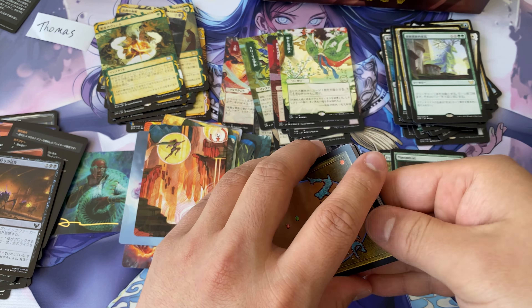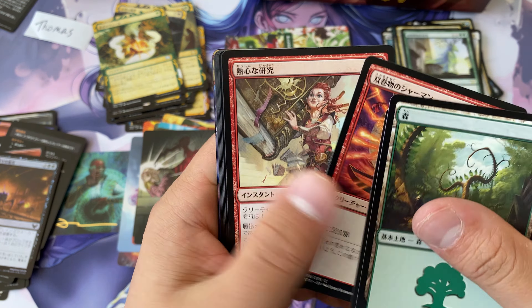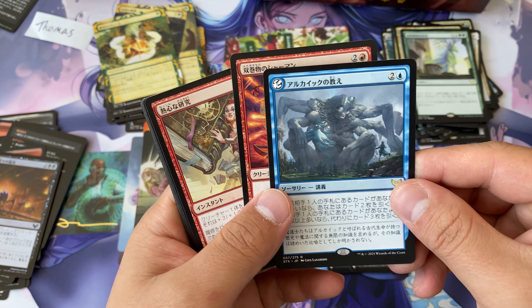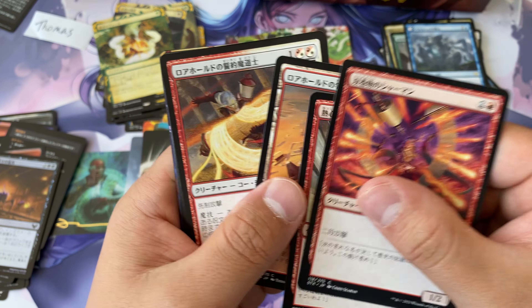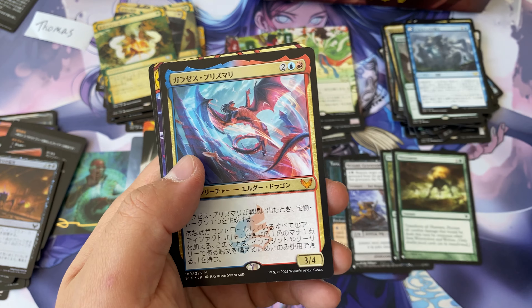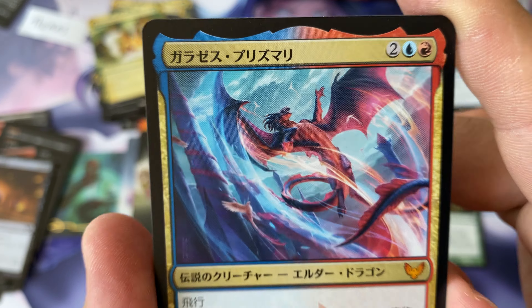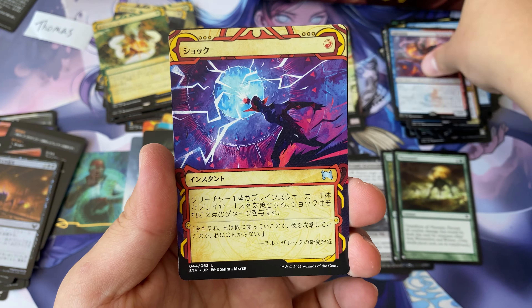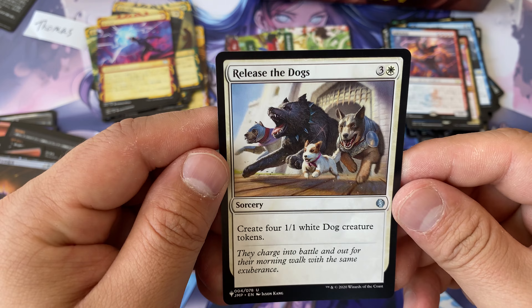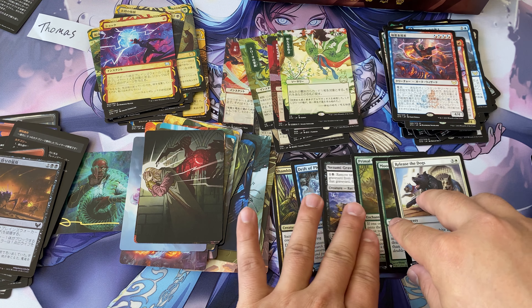Here is Agonizing Remorse — jeez, that art. We got a Wandering Archaic — did not expect a rare in that second slot, but it's the same as the lesson slot. We have Galazeth Prismari, a nice little mythic, and another rare, as well as Shock and a foil. And release the dogs — this was in Jumpstart and they've already reprinted it onto the list.